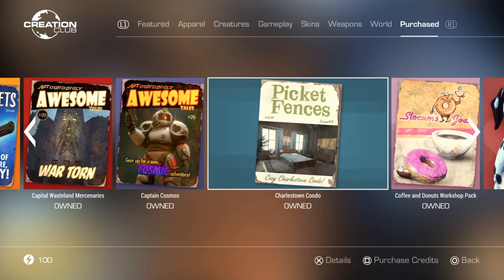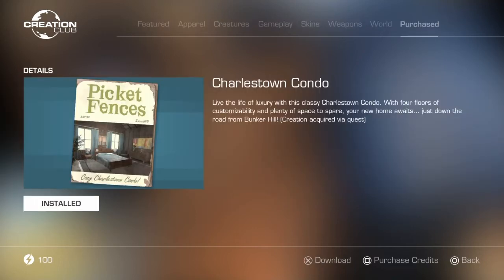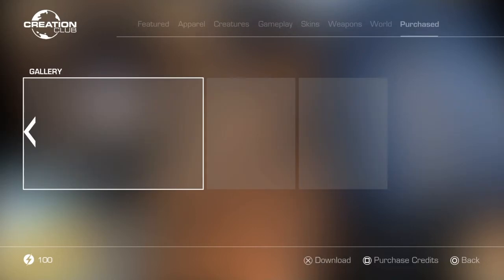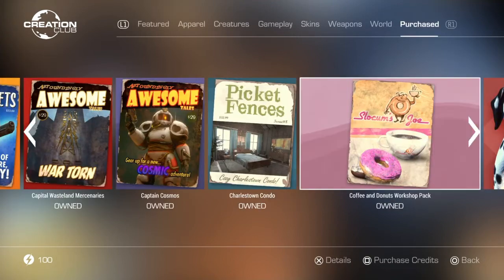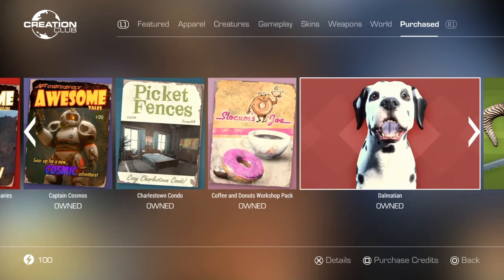Charlestown Condo is a player home I got a while ago — nothing too special, although it is actually quite big compared to some of the other player homes. So if you're looking for a big player home, that's the one.